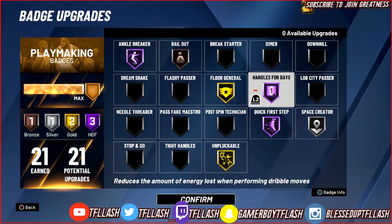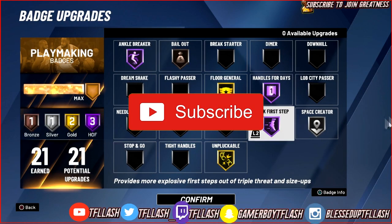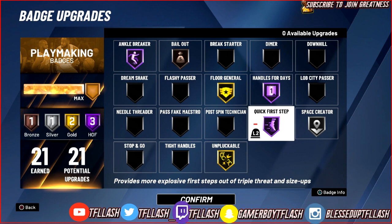For the best badge in the game — yes, best badge in the game — you need Quick First Step. Put it on Gold for all your interior finishes. Basically, Quick First Step gives you a burst animation every time you first move with the ball. Think of players like Jimmy Butler, John Wall, and Russell Westbrook — they have fast first steps and defenders have trouble guarding them because of that initial speed boost. You can switch directions too with this badge. Overall one of the best badges in the game.